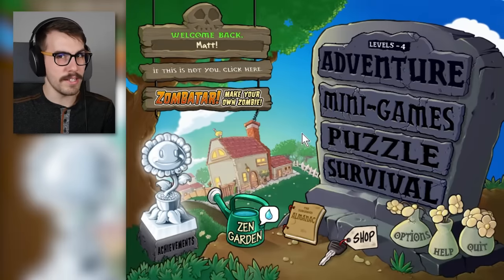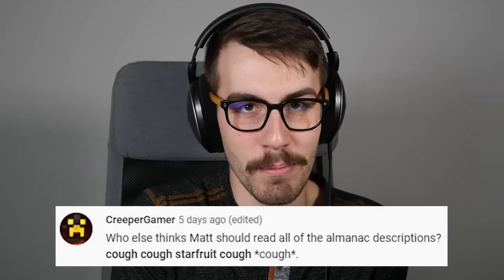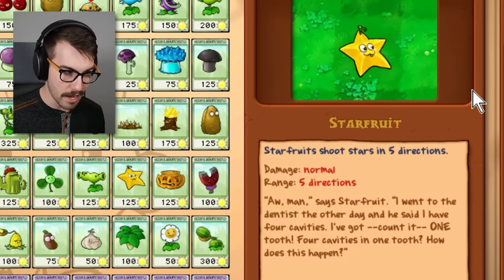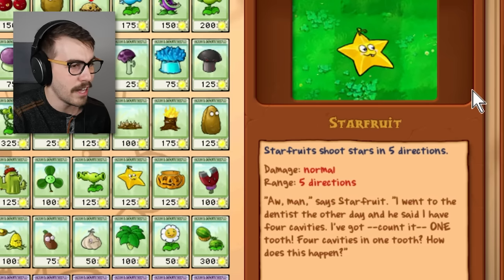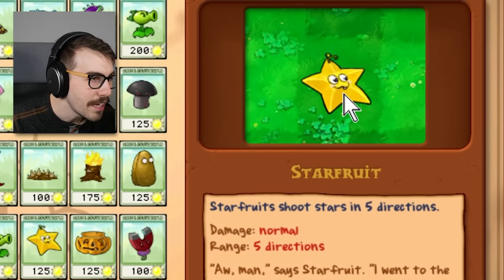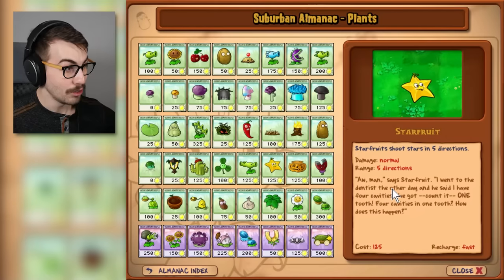Before we go into the minigames, I want to go to the almanac because I read this comment: 'Who else thinks Matt should read all of the almanac descriptions? Starfruit.' Starfruits shoot stars in five directions — normal damage, five directions. Says Starfruit: 'I went to the dentist the other day and he said I have four cavities. I've got, count it, one tooth. Four cavities in one tooth?' Starfruit's got a little tooth, guys, and there are four cavities in there. Must be a big tooth, man.